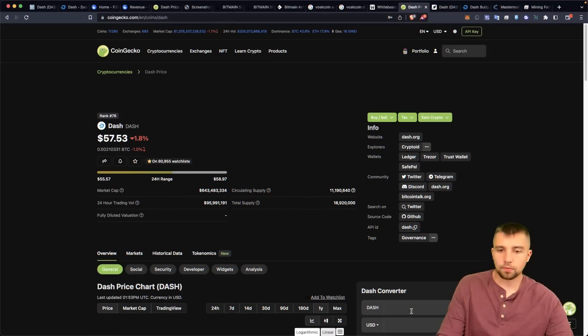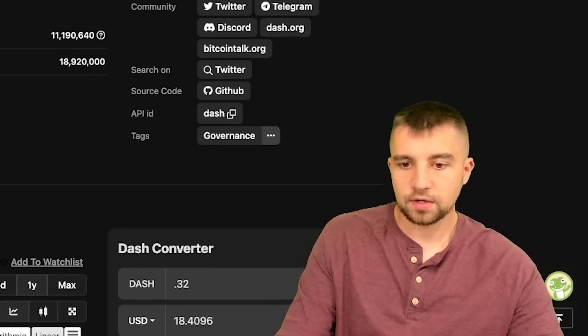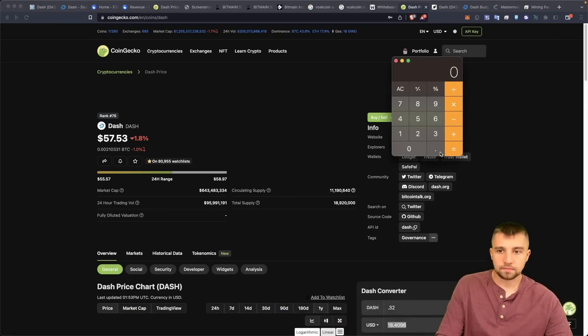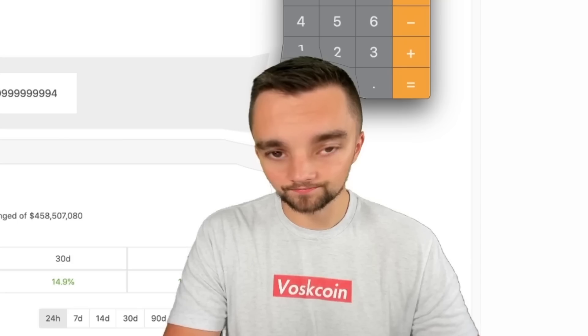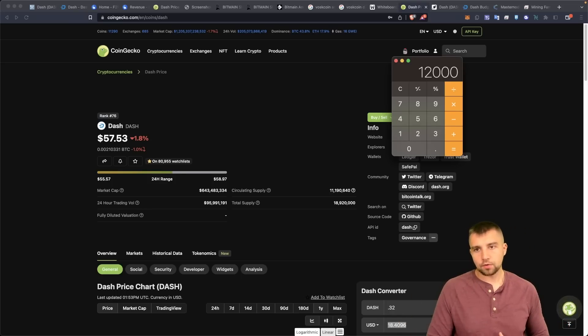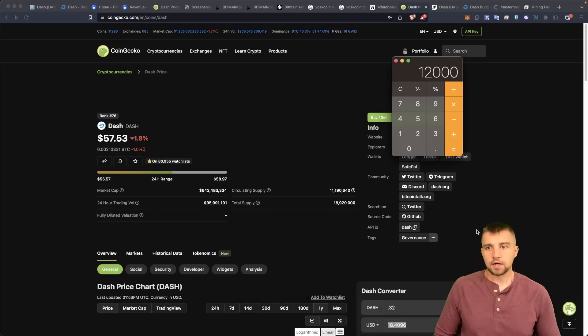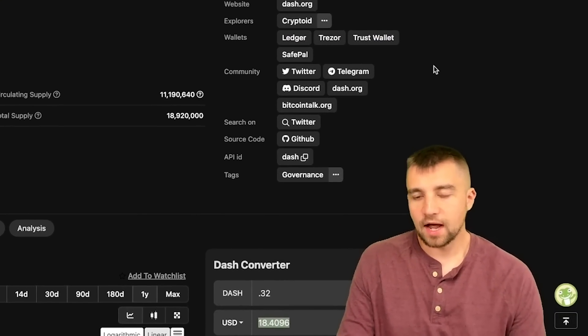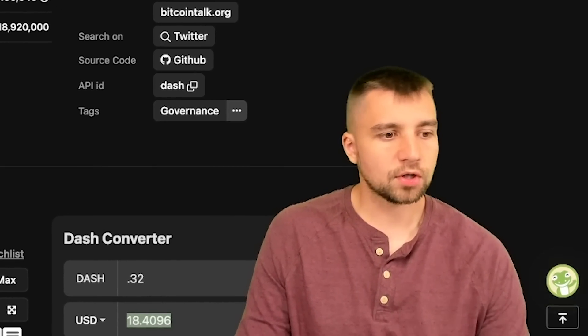Looking at this from a coin-accumulation point of view: we're mining 0.32 Dash a day — actually now up to 1,840 gigahash. 0.32 times 365, if nothing changed, we would mine 117 coins over the next year. Let's be more conservative as more miners come online — let's say we mine 100 coins over the next year. If Dash goes up to $120 a coin, we end up with $12,000, and with those figures we pretty much pay off the miner and the electricity bill. I think people don't look long-term enough when it comes to mining — mining is a long-term play.